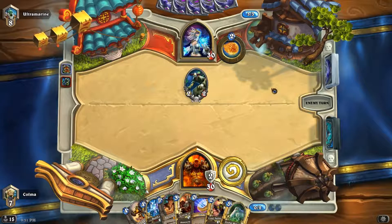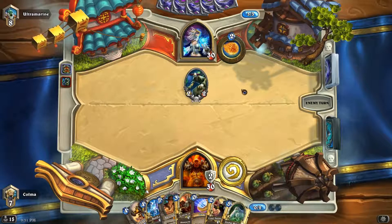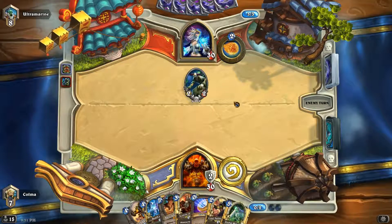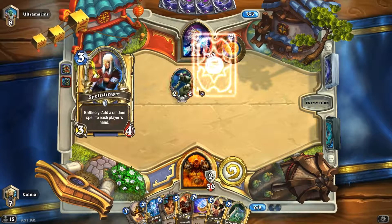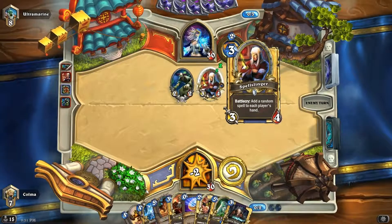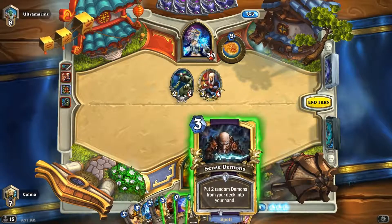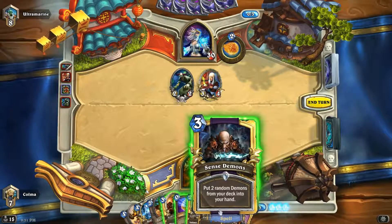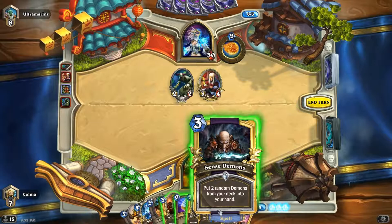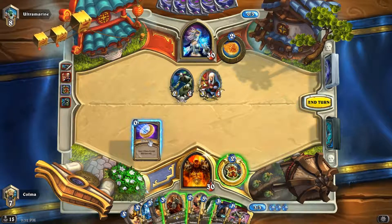Could definitely have gone a lot better here early on. Having a slow start versus a Mage is quite scary. At this point I'd just kind of hope it's actually a Freeze Mage instead — we'd have a bigger chance then. Spell Sling. I don't see those very often. We got probably the worst card we could have gotten — I can't think of a card that would have been worse. Completely useless.